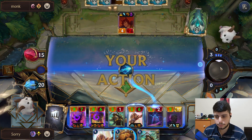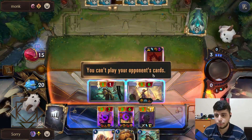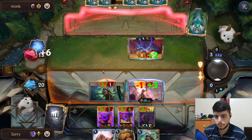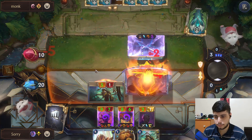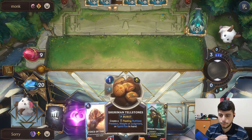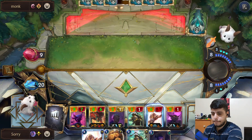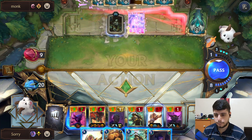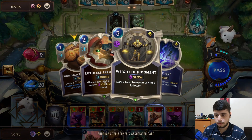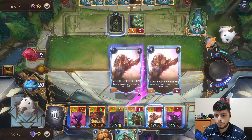They probably have an answer so maybe I pull like this to ensure something dies, but I do want this Set to die. On our upcoming attack we should be able to hit lethal, especially with another Voice on the board — we're threatening a lot of damage. Let's go another Voice here, mess everything up.